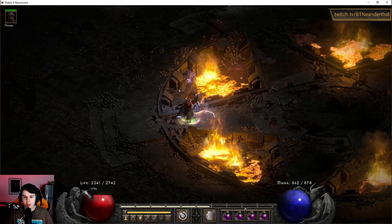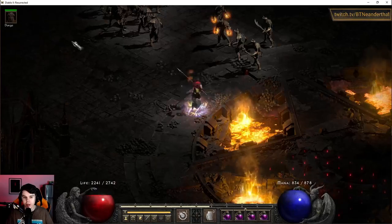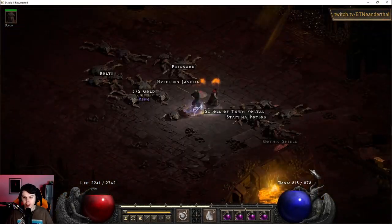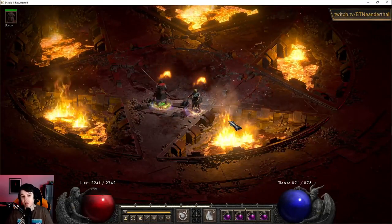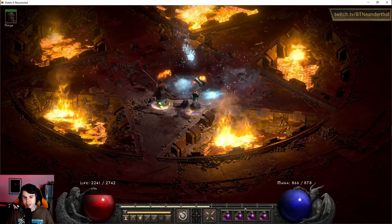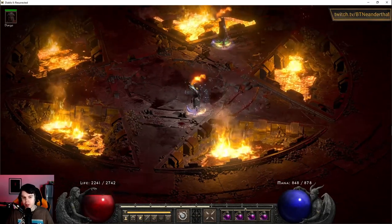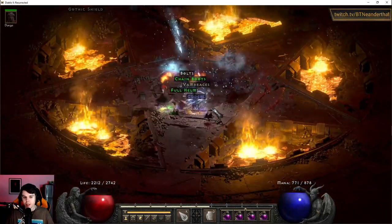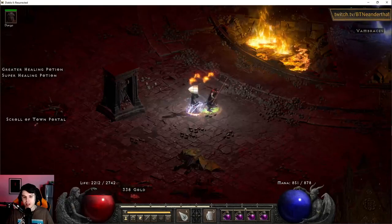You can seal pop with the Sorceress pretty easily because of the fast breakpoints on Teleport. Look at how fast we're going. The Sorceress is very fast. That's the thing that makes this the best starter — Blizzard is a very high damage skill even without any gear. It just gets stronger with gear, but it's very strong without gear.